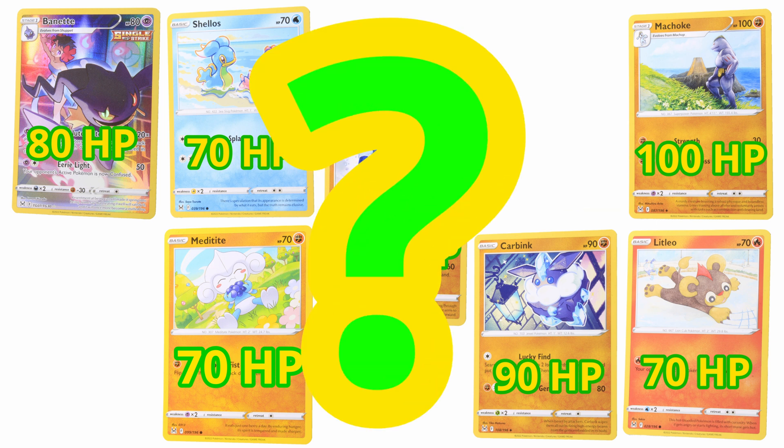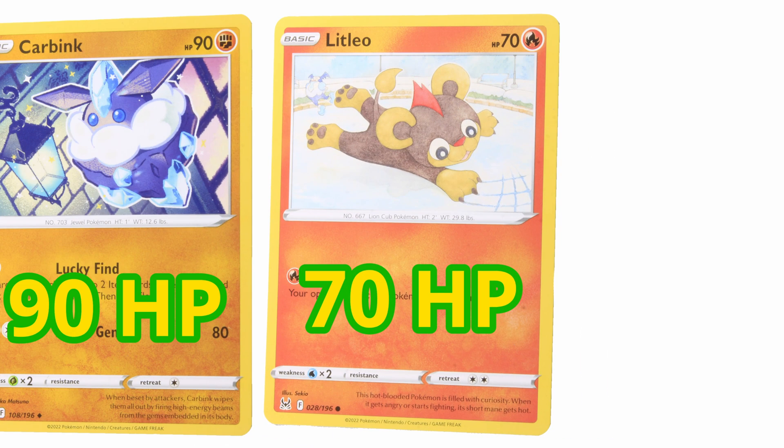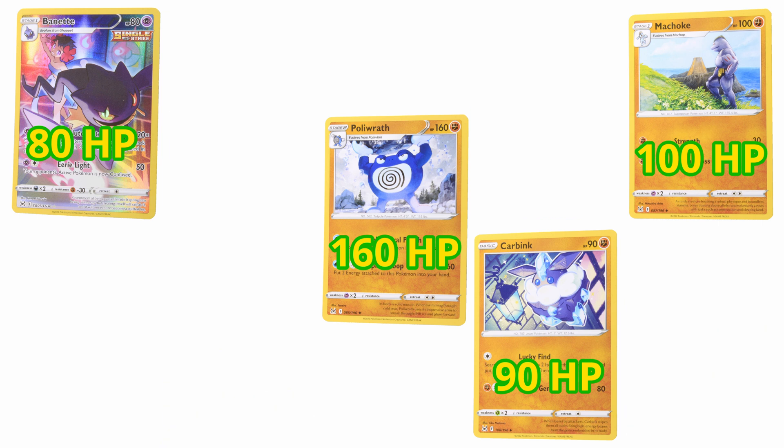Which one has the next smallest HP? Litleo — the little Lion Cub Pokemon! That's right! Litleo has 70 HP. Wait a minute — there are two more that also have 70 HP! Can you find those two Pokemon? Good job! Meditite and Shellos — all three of those Pokemon have 70 HP. They're all in one group. Good job!